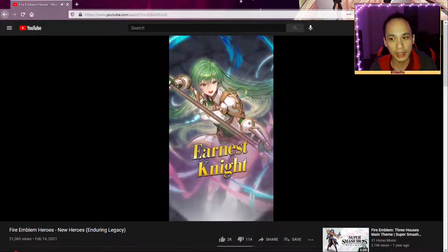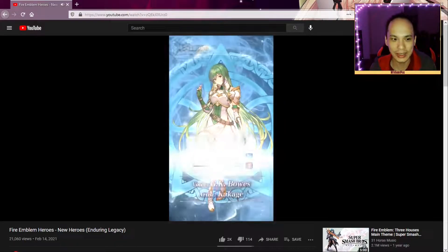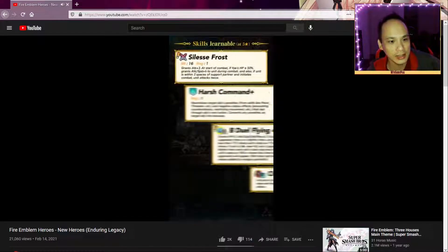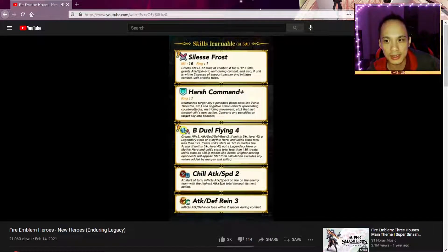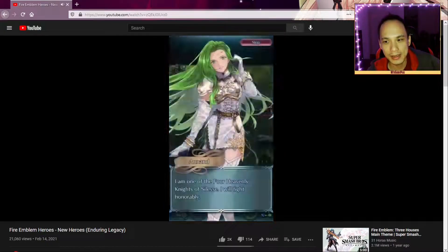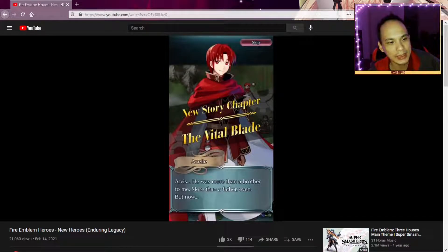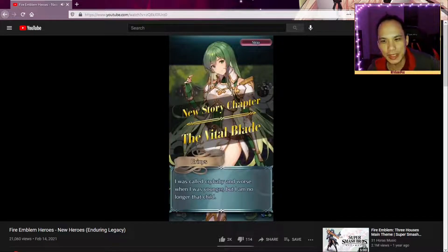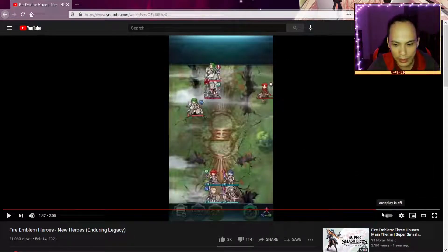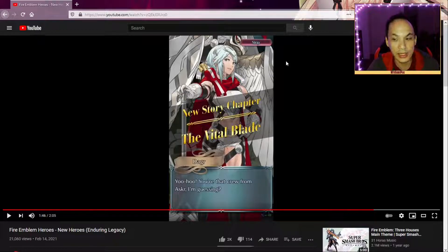We have a lot of weak axe cavalry units. She's pretty — look at those thighs. Unfortunately she's a blue lance flyer, which is kind of one of the most common unit types. And then we get this new villain — oh my god, I had to pause it for this.